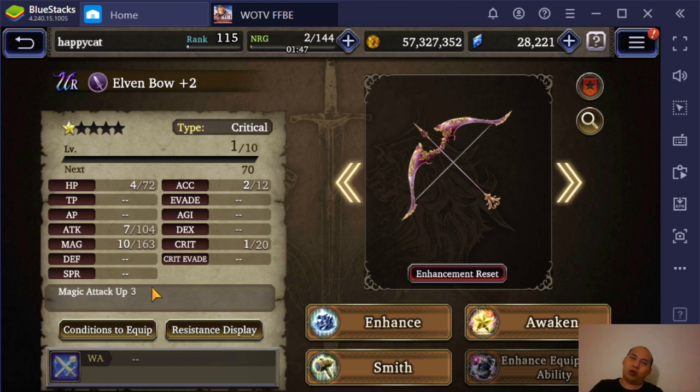There aren't that many bow users that also use magic that would want this, so this is basically mainly designed for Rosa. That being said, Rosa's main job has the sure-hit arrow and the holy spell, both of which are sure hits. So on a unit that has two sure-hit attacks, why would you want accuracy? That just makes no sense. Don't go for the aim version.